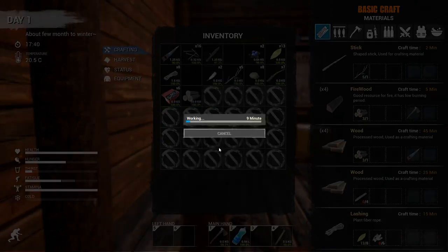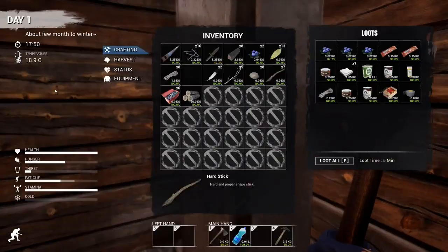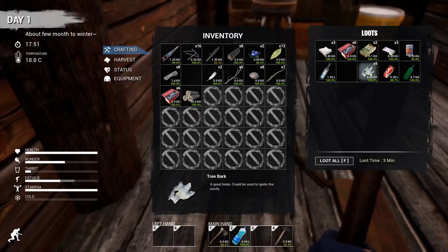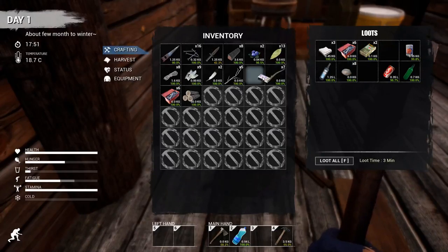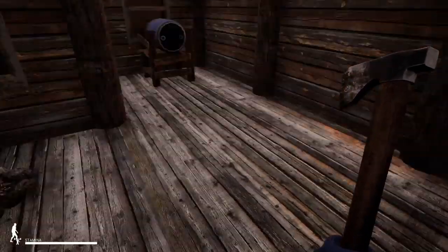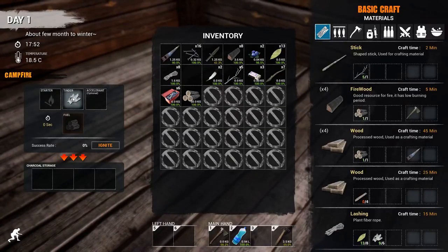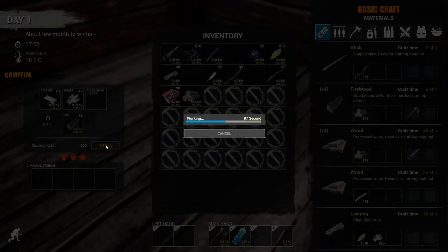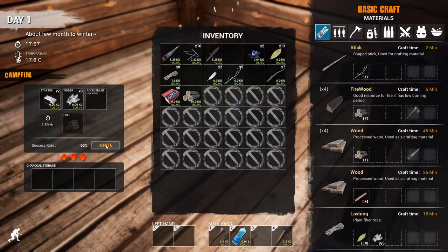We'll make eight pieces of firewood — that should be enough I think. I've got bark in here, I think that's going to work for tinder. There's the bark. That should work for tinder and then I'm going to need matches. Grab the matches. Tinder and matches — I'm not going to use accelerant. We've got firewood here as fuel. 60% success — it's up. There we go. I don't know how long this is going to last.